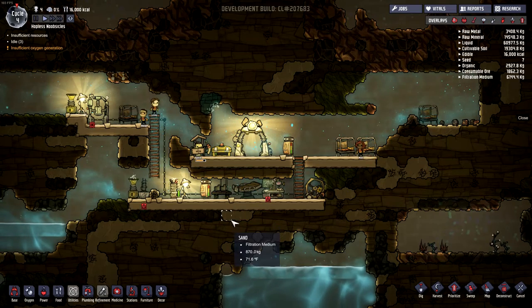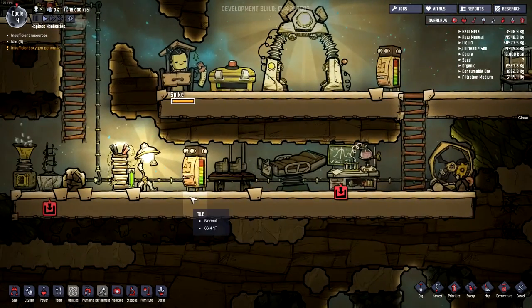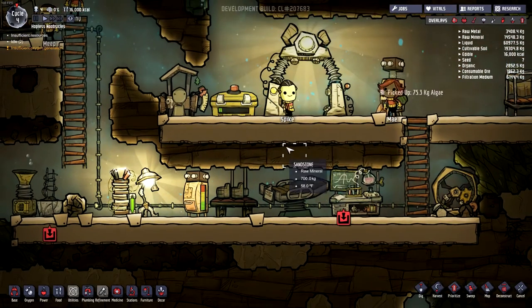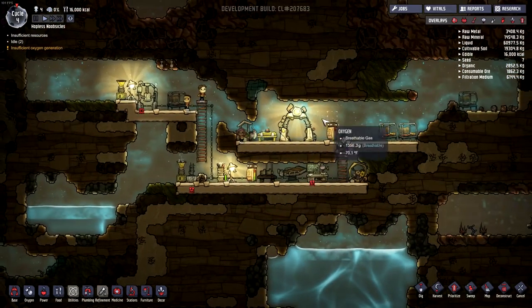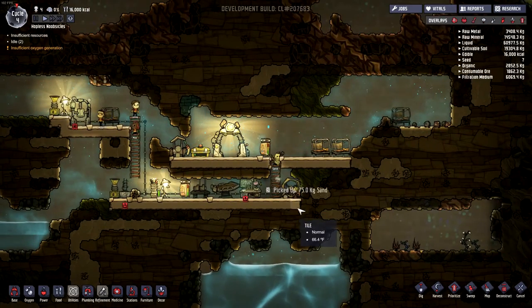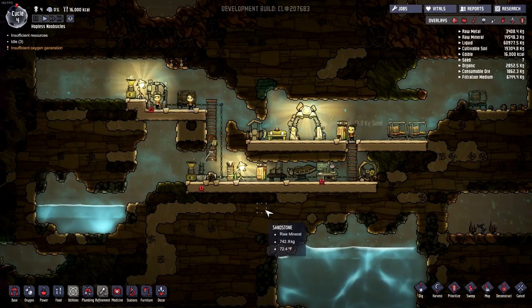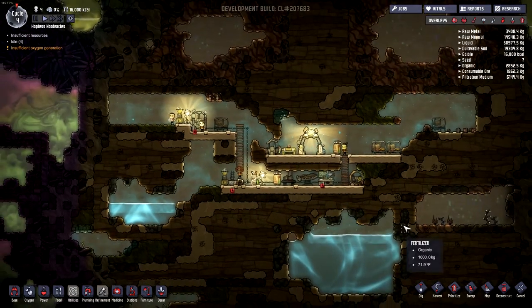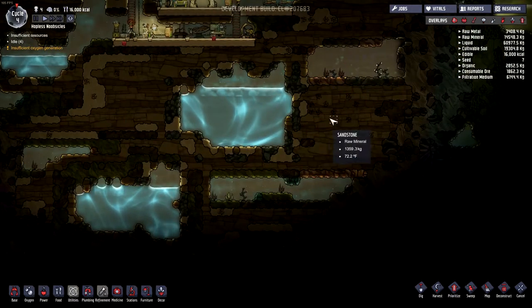Welcome back to Oxygen Not Included. I'm your host Brothgar, and today we are rejoining the action with the Hopeless Noobsicles. I'm working on Cycle 4 — last time we built this whole base right here, that was Episode 1. So we've got some more things going on. We've got some plants, maybe we can get those going, and we've got some water to expand the base.